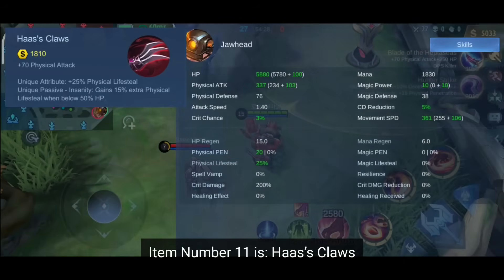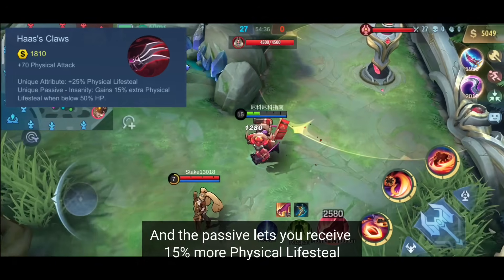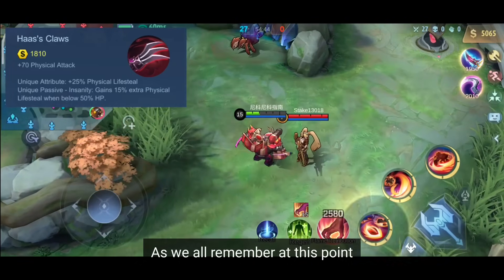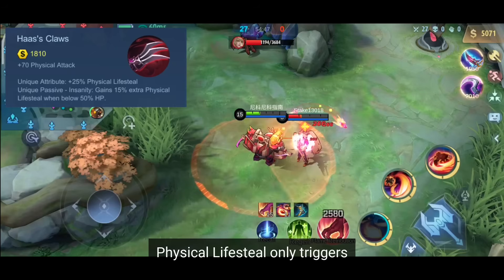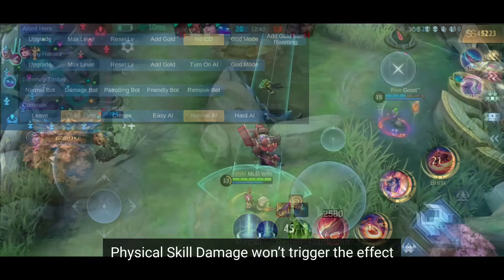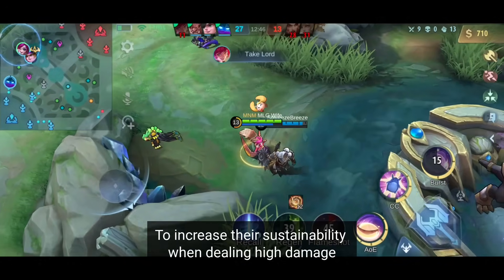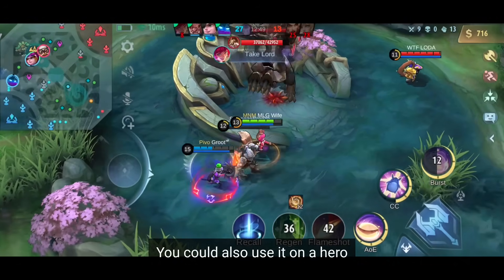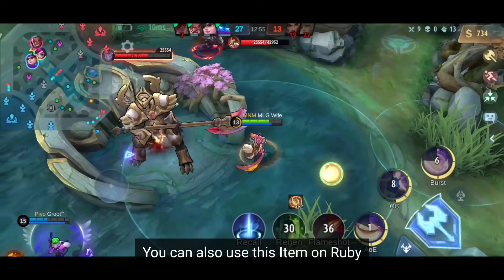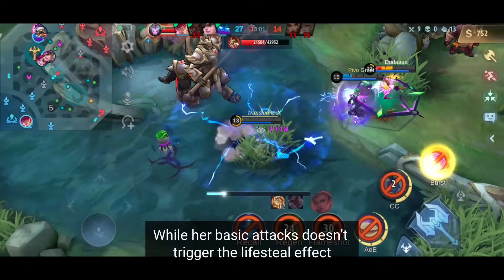Item number 11 is Haas' Claws. It has an important unique attribute giving you +25% physical lifesteal, and the passive lets you receive 15% more physical lifesteal when your hero's HP drops below 50%. Physical lifesteal only triggers when you attack an enemy with basic attacks — physical skill damage won't trigger the effect. It's best equipped by all marksmen that rely on basic attacks. You could also use it on heroes whose skills can trigger basic attack effects, like Helcurt or Badang. You can also use this item on Ruby, since all of her skills benefit from physical lifesteal instead of spell vamp.